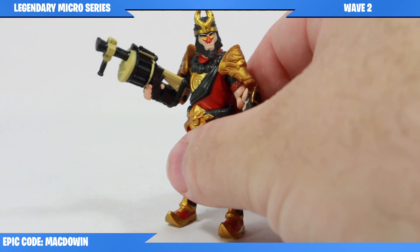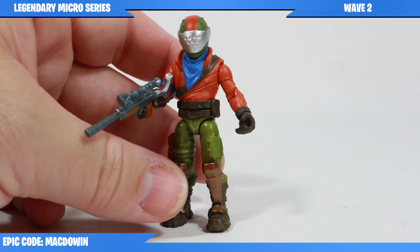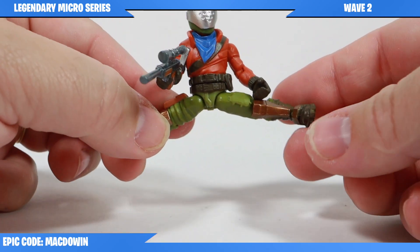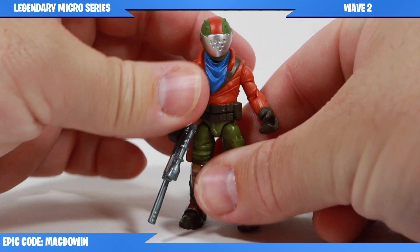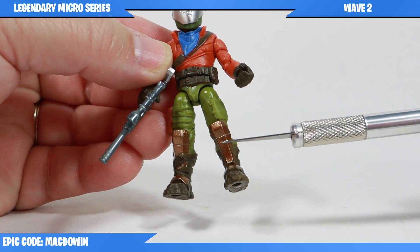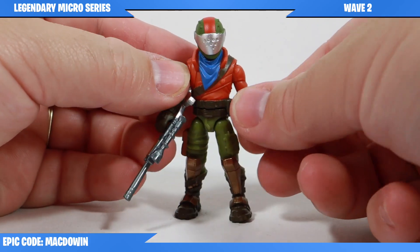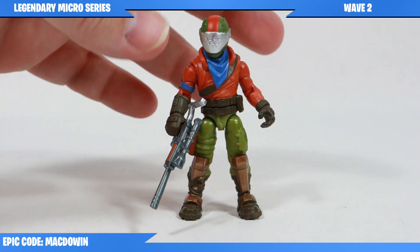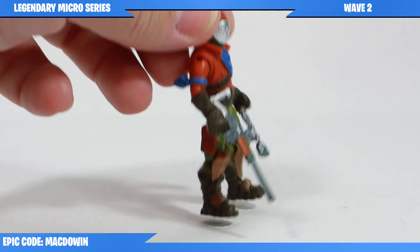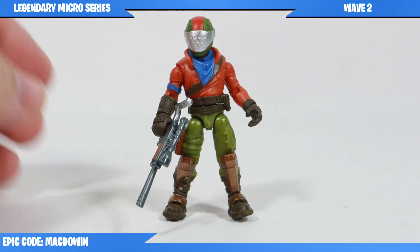Now we'll take a look at Rust Lord, who comes with the semi-auto sniper rifle. There's really not much to say about him — he's pretty straightforward, bends and moves with no real limited articulation. In fact, he can do the splits quite well. What I will point out is the paint for his shin guards — the gold really stands out and looks really pretty nice on the figure. The paint looks pretty good overall and I'm not seeing a ton of sloppiness.